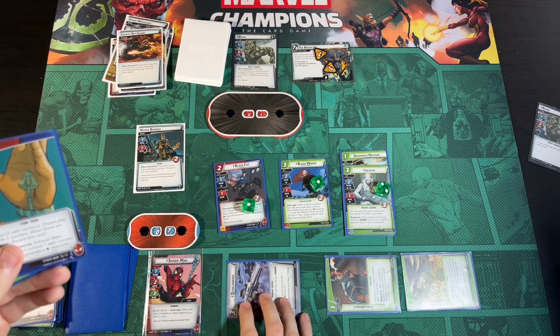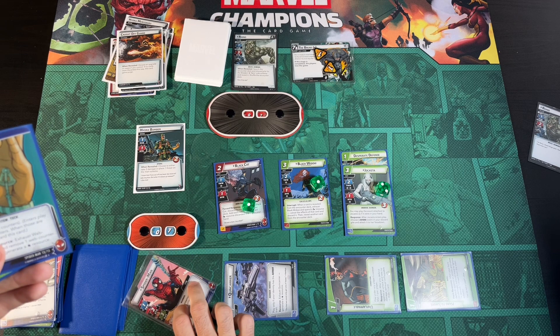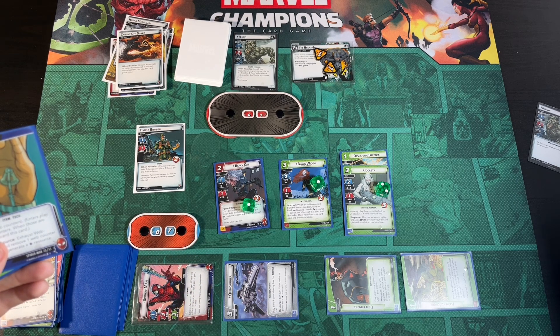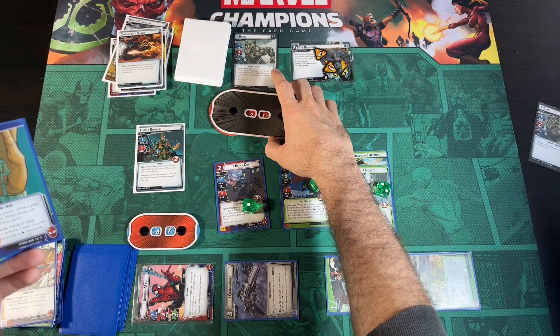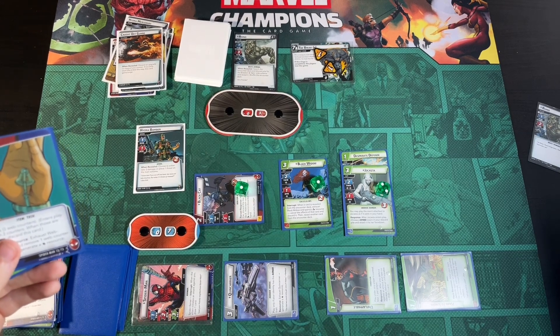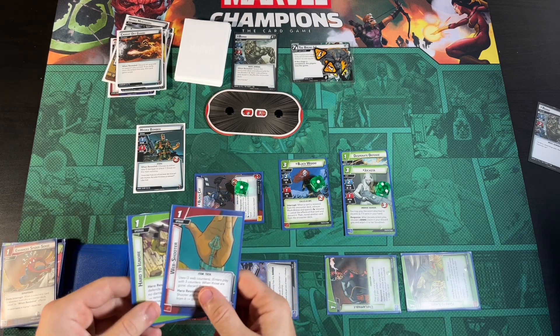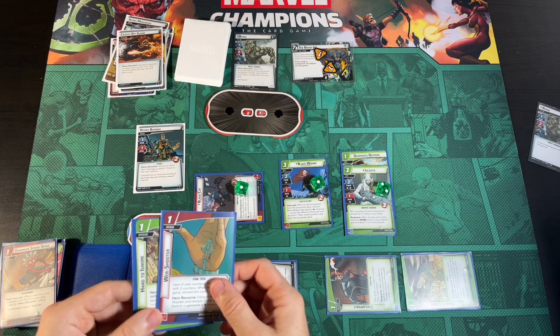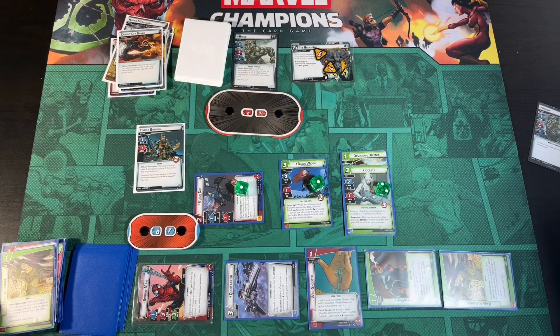On our turn, Spider-Man attacks for two, bringing Rhino down to five. Black Cat attacks to bring him down to four. Rather than waste Black Widow's attack, we'll be able to defeat him next turn. We use Hard to Ignore to get Web Shooter to have more resources ready. We ready everyone up.